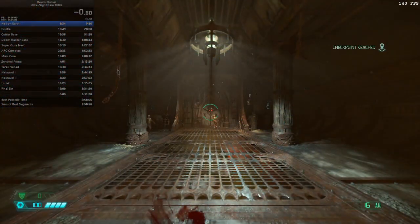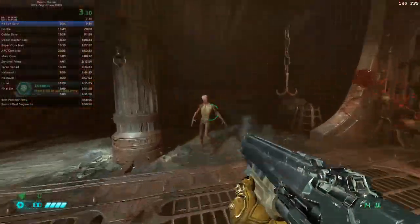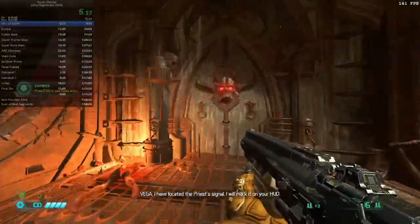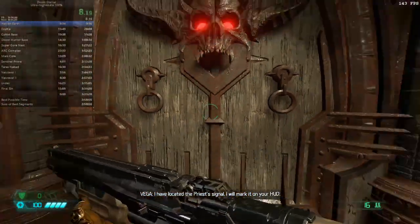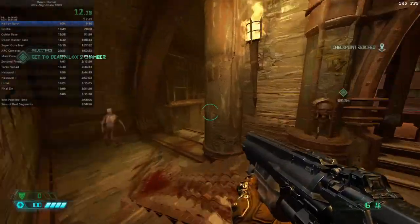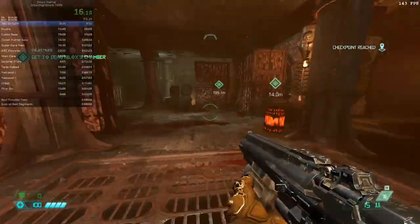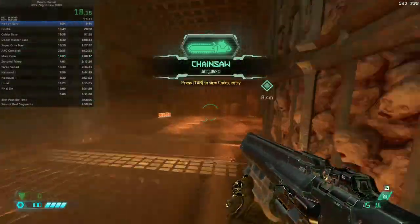So where to start? Well obviously in the beginning, and that means zombies. You will surely say, well zombies are so easy, it is not even worth talking about them. I disagree. Especially in a speedrunning context, but not just in a speedrunning context. Zombies become irrelevant later on, but they can be dangerous in the beginning and it is definitely worth thinking about them a bit.